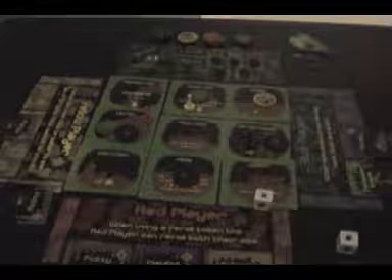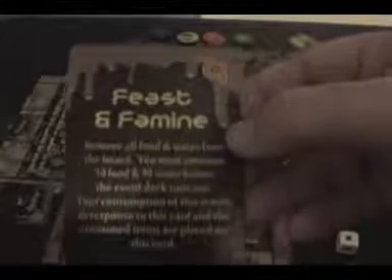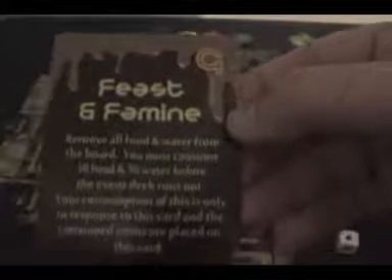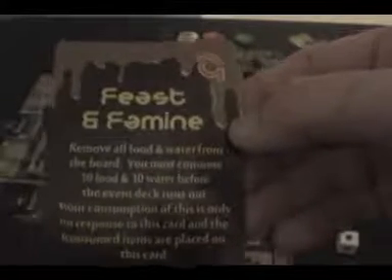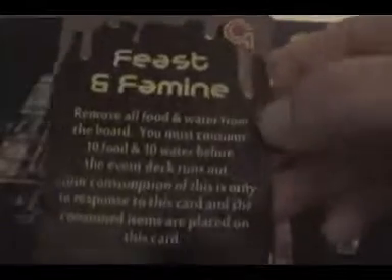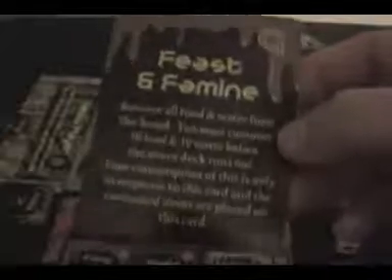So let's go on to Yellow's turn. The goal is on top of the deck, so all that comes out is the goal, and the goal does not attach to a player. The goal is Feast and Famine: remove all food and water from the board, and you must consume ten food and ten water before the event deck runs out. Your consumption counts only in response to this card — so if I give Gloop water, our Thirsty card will not go away, and if I feed him, any Hunger cards that come out won't go away either.